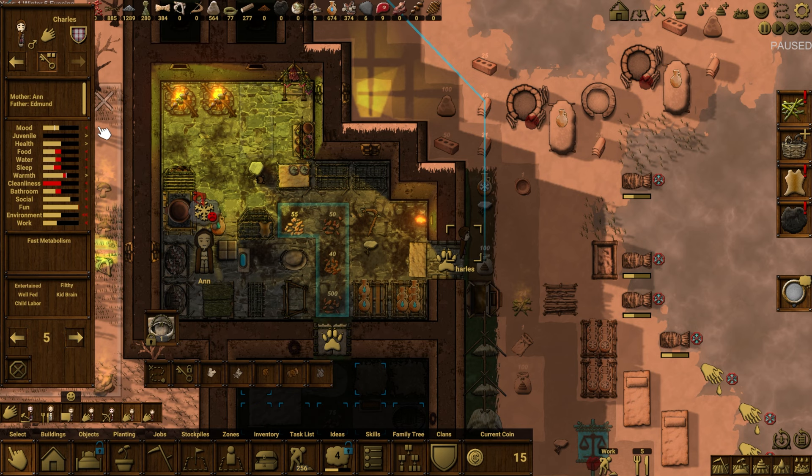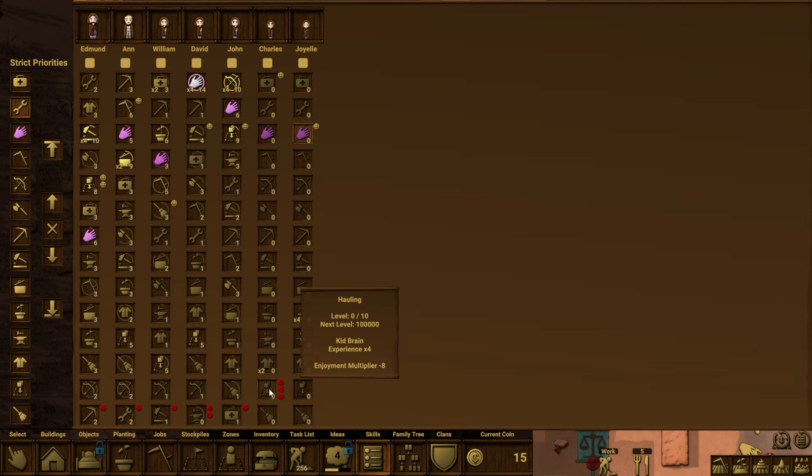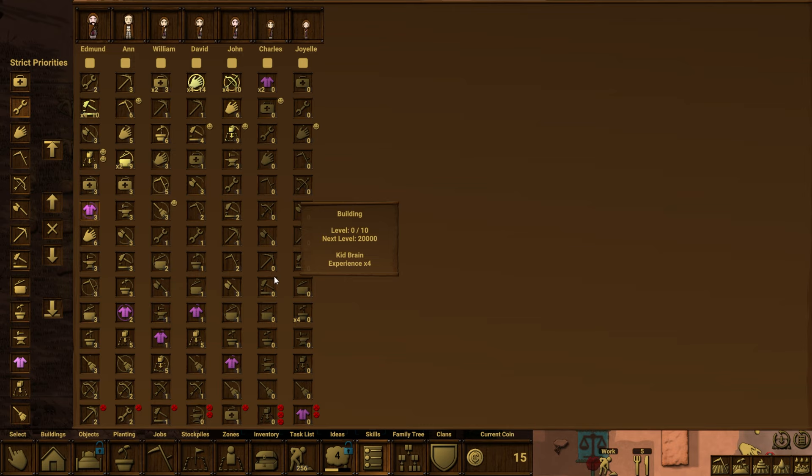Let's look at Charles and Joyelle's traits. Joyelle has a joy in gathering and absolutely detests making clothes. Charles absolutely detests hauling but is fast at cloth working. Dad's going to be proud not to be doing hauling anymore — it drops right down to the lower priority list.